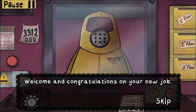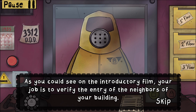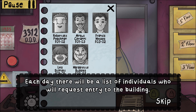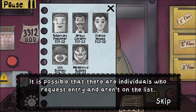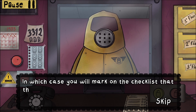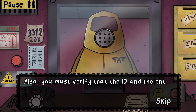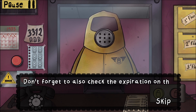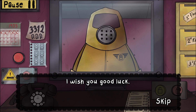Welcome and congratulations on your new job. As you can see in the introductory film, your job is to verify the entry of the neighbors of your building. Each day there will be a list of individuals who will request entry. It is possible that there are individuals who request entry and aren't on the list - in which case, you will mark the checklist that they are not on the list and proceed to question the individual. You must verify that the ID and entry request are correct and have a DDD logo. Don't forget to check the expiration on the IDs. Remember, it's February 1955. Good luck.